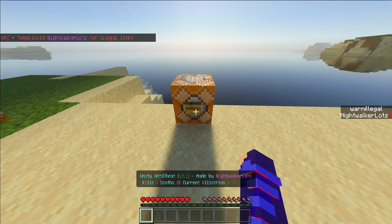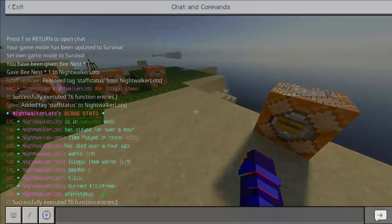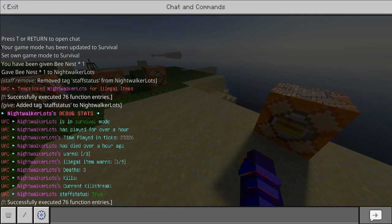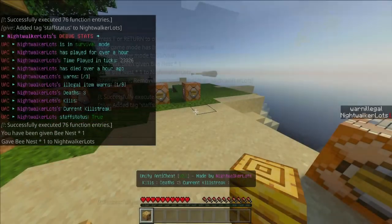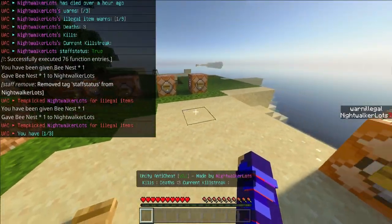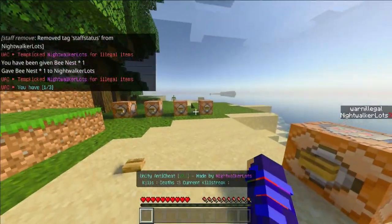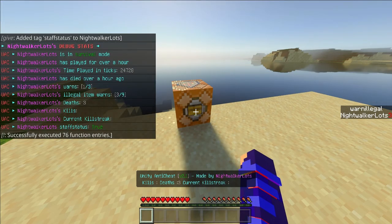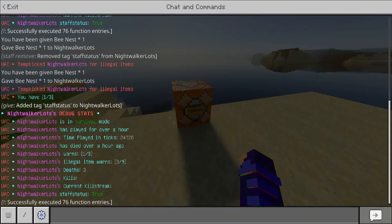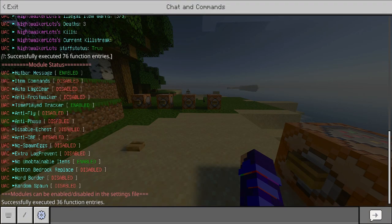If we do our stats a second time — we have to be staff first — it now says that we have spawned in one illegal item. If I were to give myself two more, I'd get a message saying I have one out of three warns. Checking stats again, I now have one warning, and you can see this every time you check stats on a player.